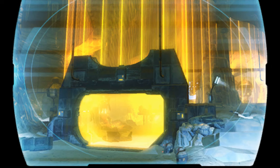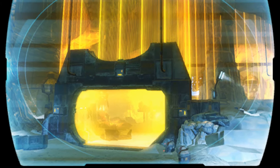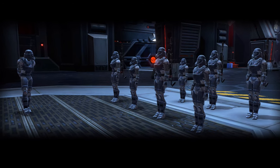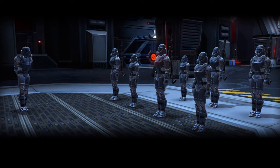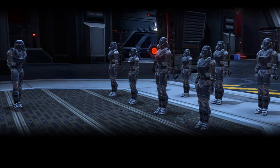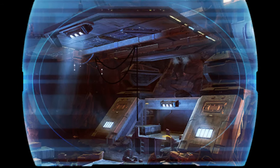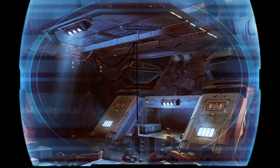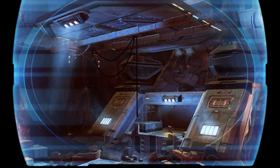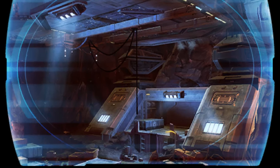Remember, a lot of these planets — especially capitals like Dromond Kaas and Coruscant — have been bombarded. They were attacked by the Eternal Empire, so there are remnants of destruction and places having to be rebuilt. That's what I mean by these locations being revamped. They've been changed so that when you're traveling there, you're not with all those new players on Dromond Kaas for the first time — you're actually on a different version of the planet modified to fit in with the story.